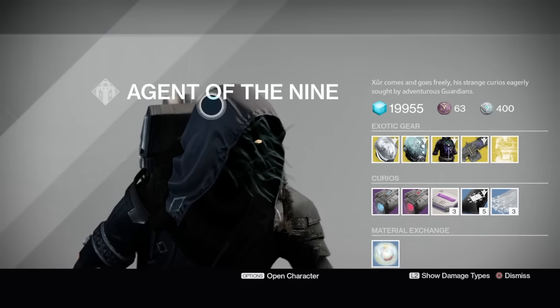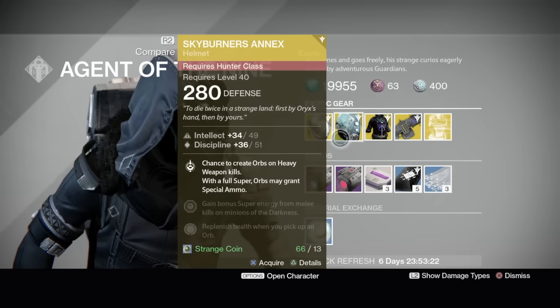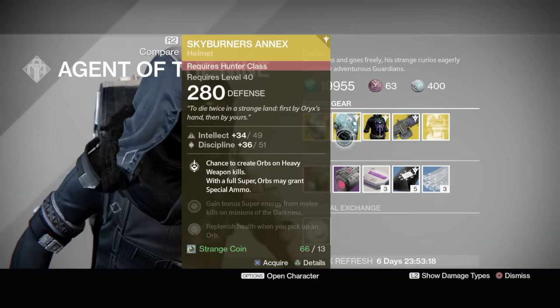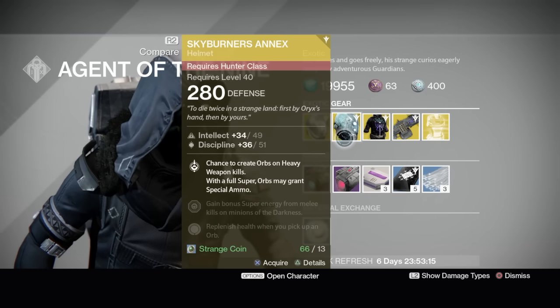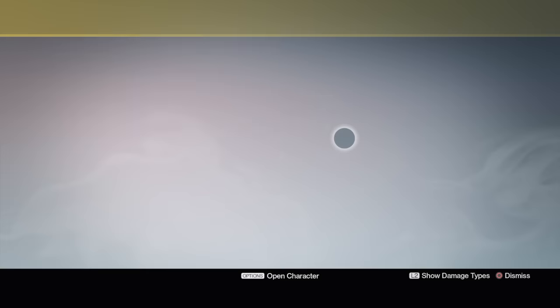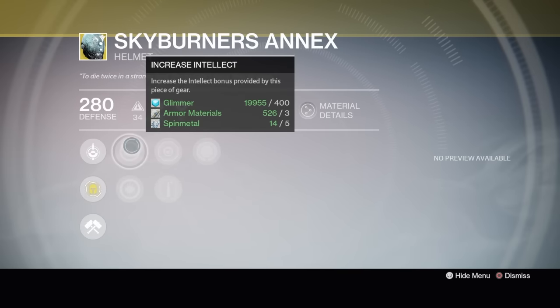For my Titan I use my Tektonaught almost all the time. Let's see what else — my Armamentarium. The Skyburner's Annex I got a long time ago and I've really yet to find a use for this thing. The main perk is you get a chance to create orbs on heavy weapon kills, and with your super full, orbs may grant special ammo. It's a little interesting but I still don't find it very useful — let me know in the comments if you've gotten this and have used it.